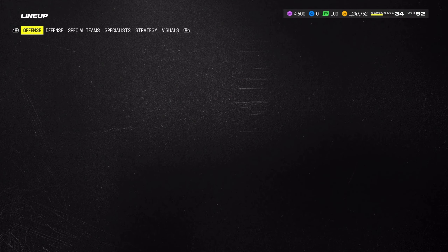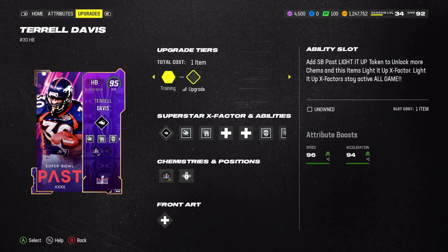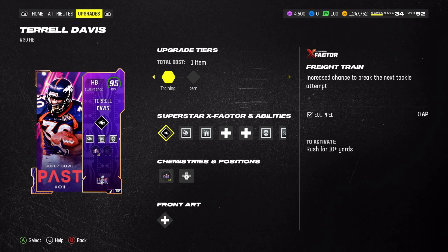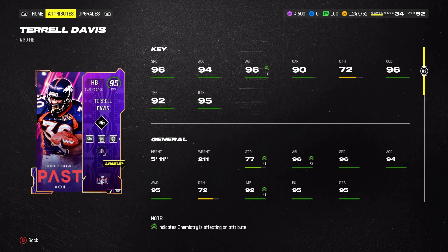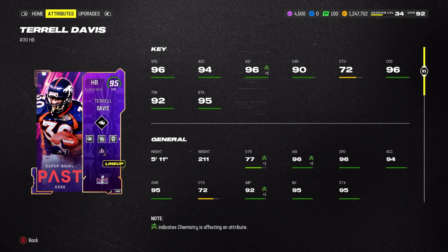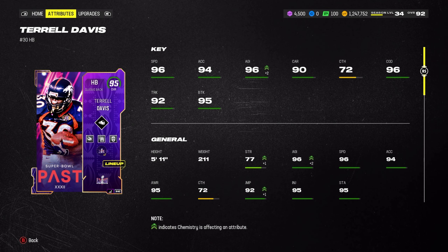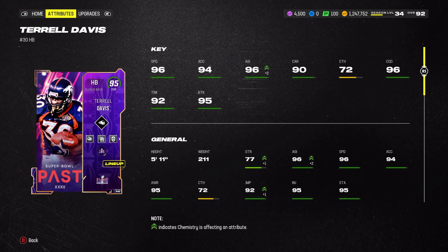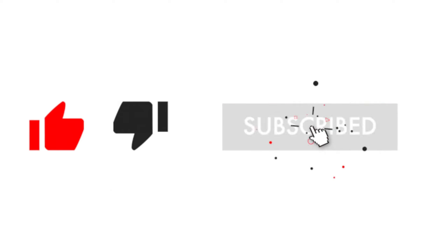Yeah, Terrell Davis is him — I'm sorry. I wish we could have done a little more but he got both touchdowns for us, both receiving unfortunately. But hey, sometimes your running backs gotta receive. Amazing card — I don't know if he's my number one running back in the game at the moment, but still a very amazing card with great abilities and insane stats. 96 speed is crazy. Broncos fans are gonna be happy — leave a like if you enjoyed, subscribe, and I'll catch y'all in the next one.